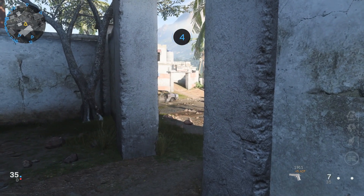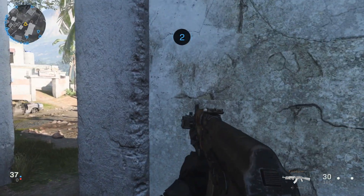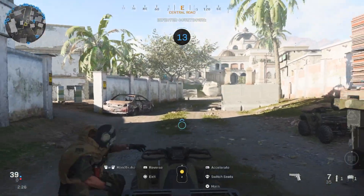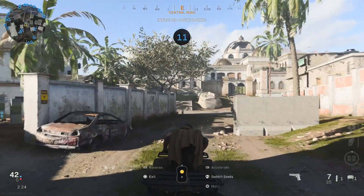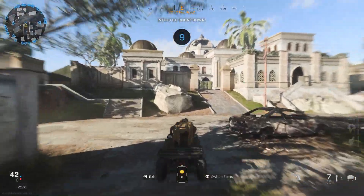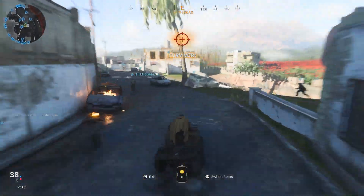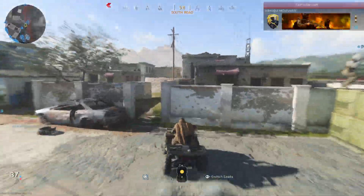Alright guys, so the very first thing you're gonna want to do obviously is spawn into the map. As soon as you spawn in, you're actually gonna want to try to find a four-wheeler or something so you guys can get to the other side of the map quicker, because trust me, the countdown goes quick and once they start getting infected it's a lot harder to do this glitch.